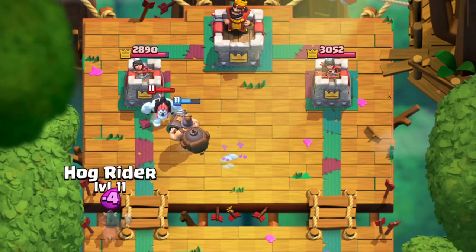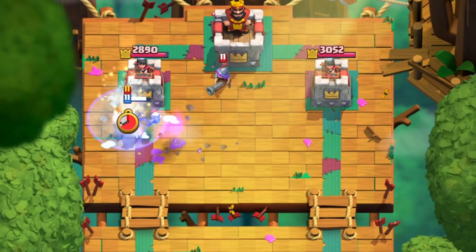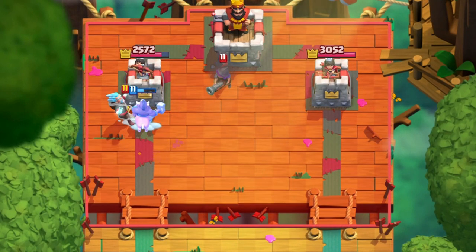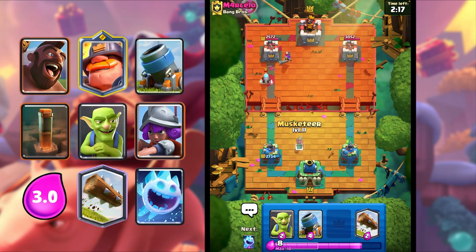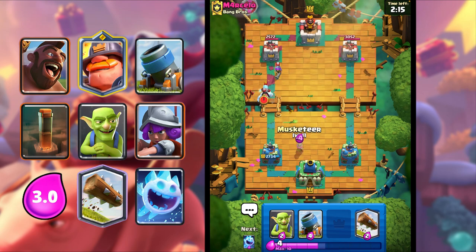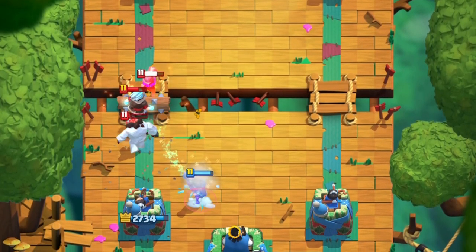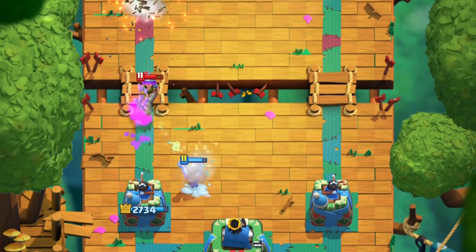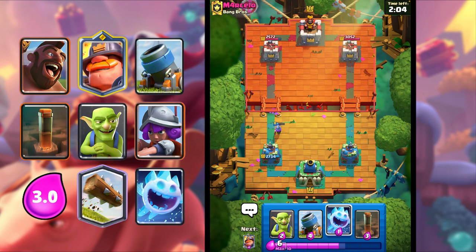And I'm gonna go Hog Rider. Should get some shots — only one shot. I'm gonna Musketeer though. I'm gonna Log, and we should kill the Ice Spirit and the Musketeer too. Let's go guys! I'm gonna Ice Spirit on the other lane to force out something — which he doesn't do.